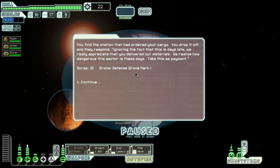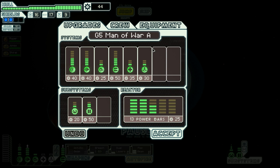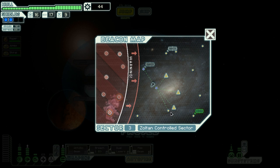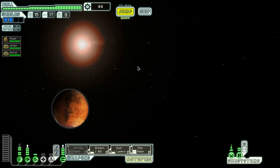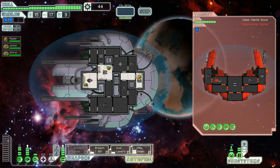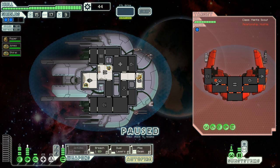Quest reward: 'Ignoring the fact that this is days late, we really appreciate that you delivered our materials. Take this as payment.' I wish you could have given me some more. I'll save the 44 for now — I'll probably get engines but I'll also upgrade my power as well. There are ships in all of these beacons. I'll go here and then decide where I go based on how it goes and how close the rebels are.